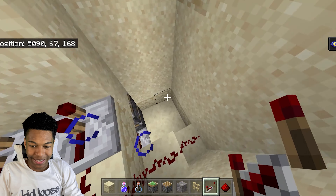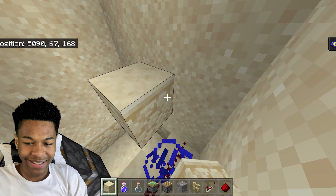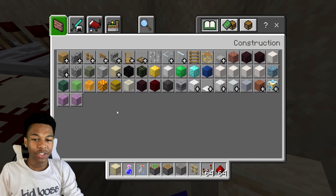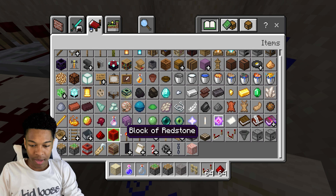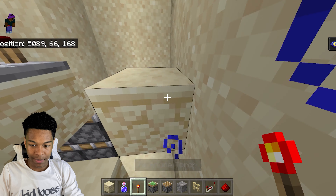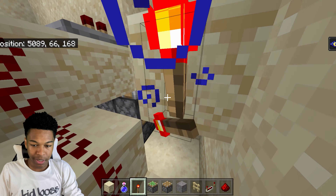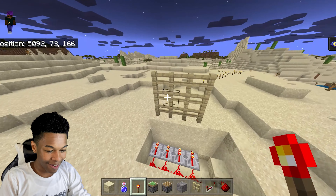Now take your solid block and put it right here. Then we're gonna take a redstone torch and place it right behind this block. Let me see if it works — yep, it works! Pistons are working. Alright, good.